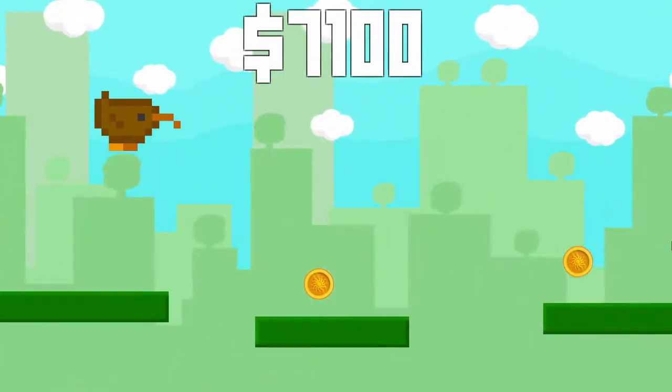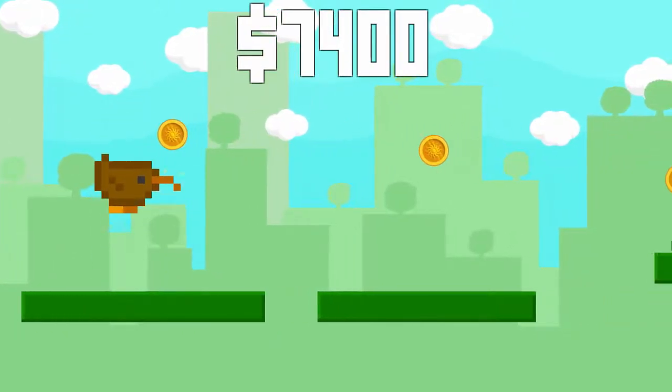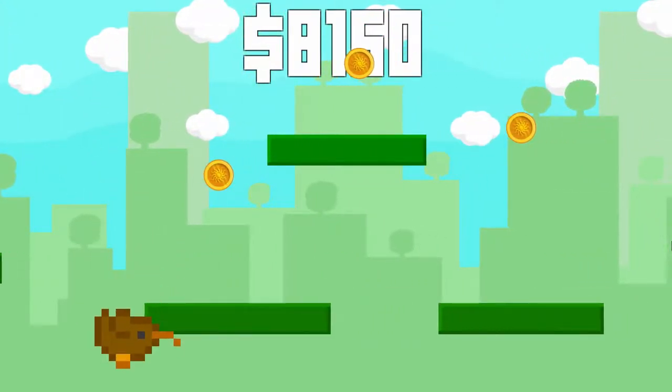Tap on a screen to jump or hold for a longer jump. Try to collect coins as they give you cash and the more coins you collect, the more cash you get, up to a maximum of 1000 per coin.